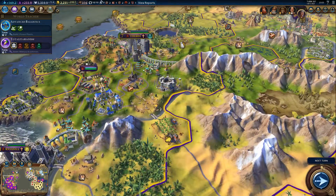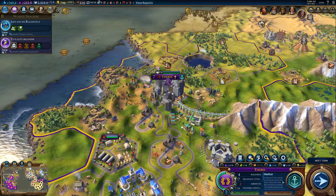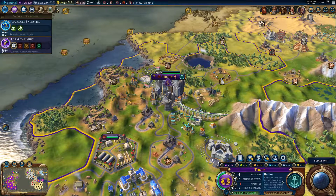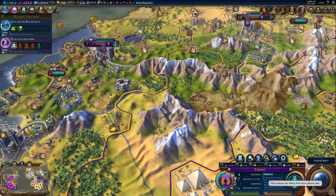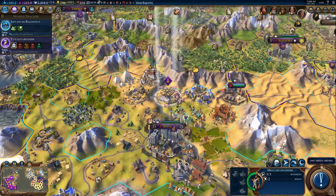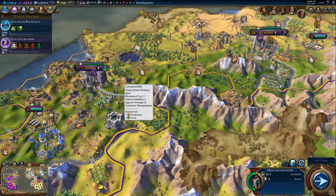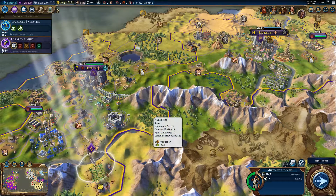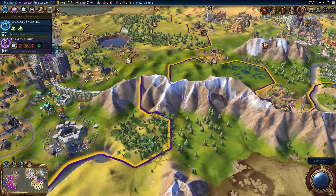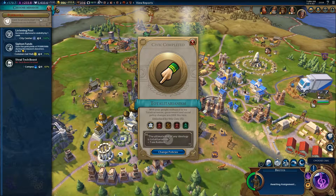I did say earlier that in Thebes I could build myself an archaeologist. I wasn't really looking to get one since I've got lots of old buildings I could do stuff with, but nothing really useful. There's a military engineer here. I want to remove that Roman fort — it's got no real purpose anymore. It was built hundreds of years ago; if you look at the fortification now compared to what it looked originally, it's a big change.